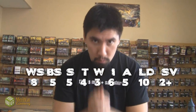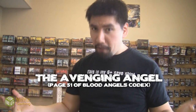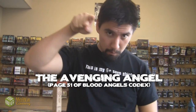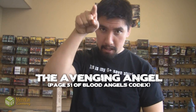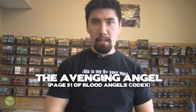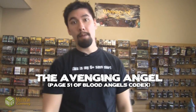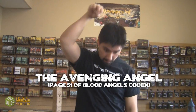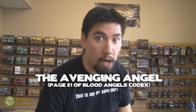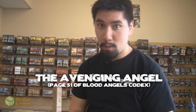Now let's talk about some of his specific rules. He is the Avenging Angel: as soon as he enters the game and is placed on the board, he's able to point at one of the enemy HQs and re-roll all failed rolls to hit and to wound against him. Essentially it's like Transfixing Gaze, only the enemy doesn't get a choice in it at all — there's no leadership test, he just automatically does it. It's kind of harder to dodge an avenging angel flying down from the sky and swooping your face off.